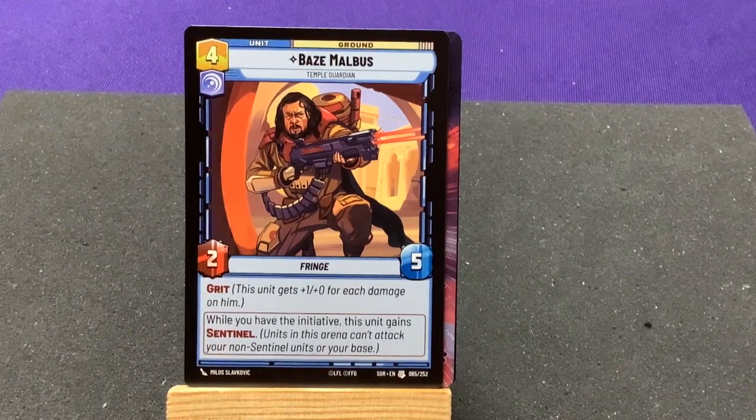We have Ahsoka Malvis, Temple Guardian — Force — and while we have initiative, this unit has Sentinel.